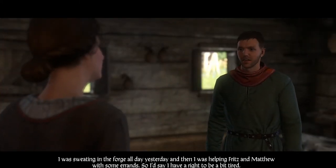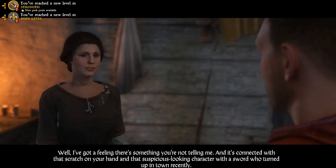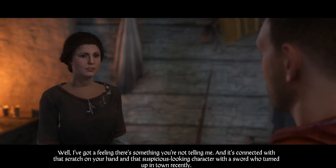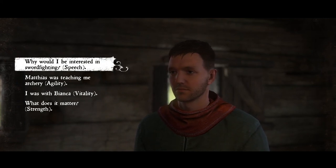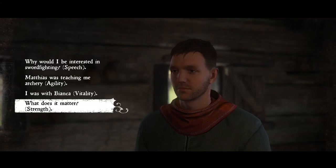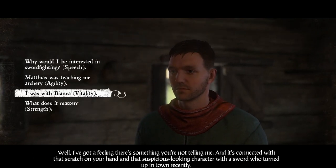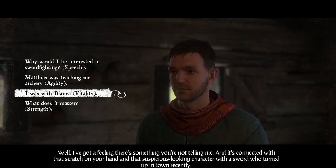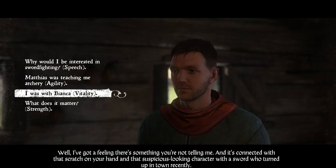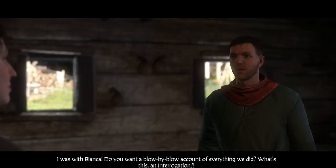"I was sweating in the forge all day yesterday and then I was helping Fritz and Matthew with some errands, so I'd say I have a right to be a bit tired." Perrin is super strong but also gruff and trustworthy, so in order to get some brawn — not just strength but also stamina — we're going to go with the vitality option: "I was with Bianca."